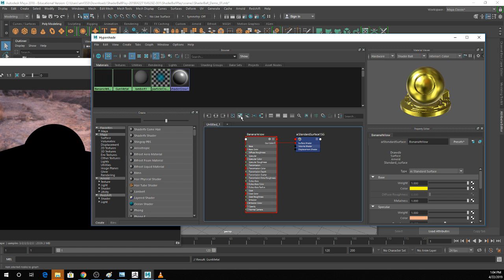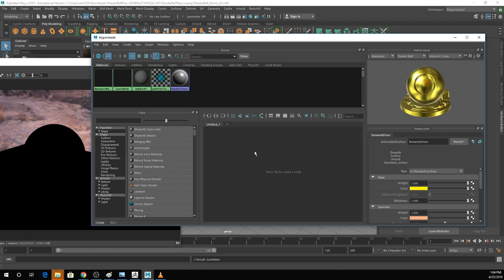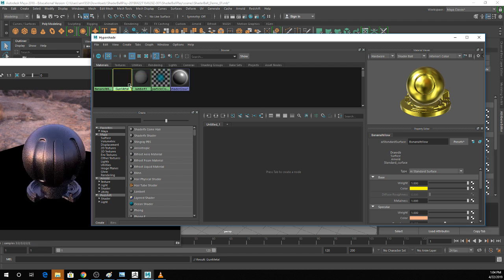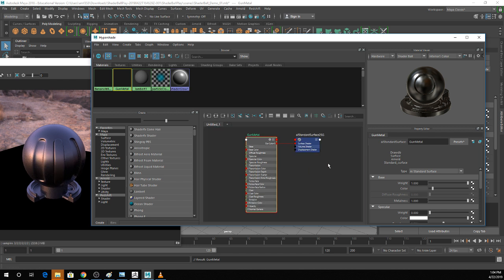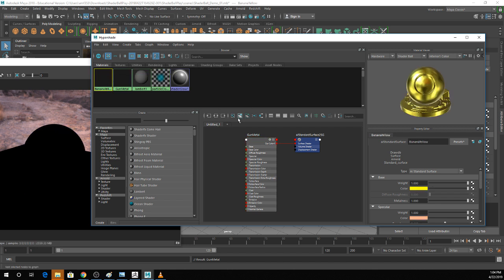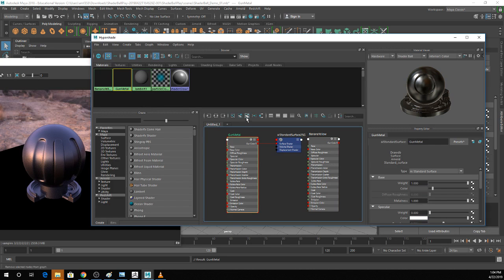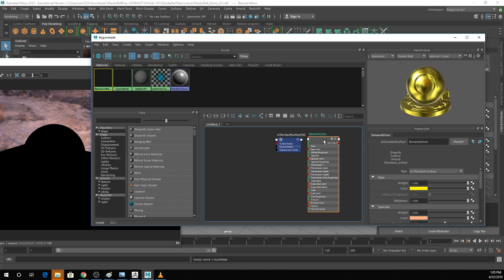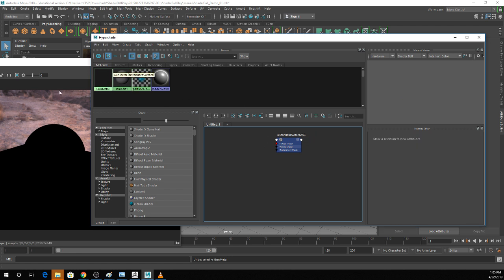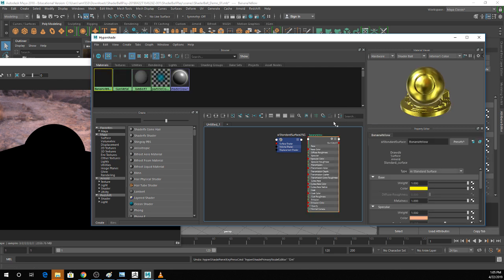These buttons here are for organizing your node editor. This one gets rid of all nodes. If I wanted my gunmetal texture, I could click on it and hit the little plus button to throw it in here. If I decide I'm done with it, I can grab it and hit the minus button to remove it from this view. It's important to hit minus — if you hit delete, it will literally delete your texture.